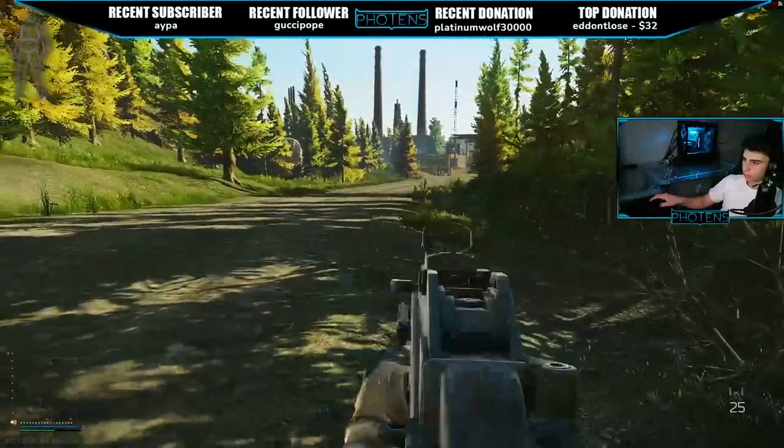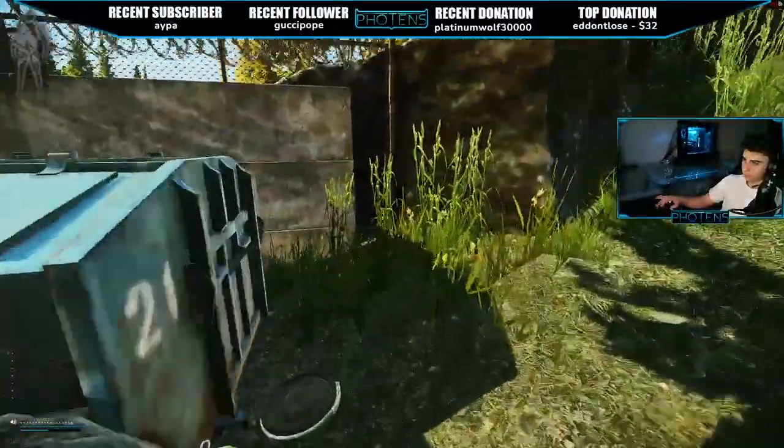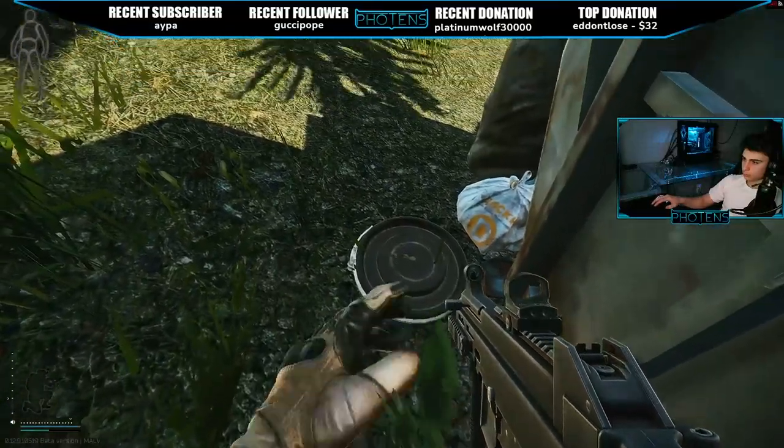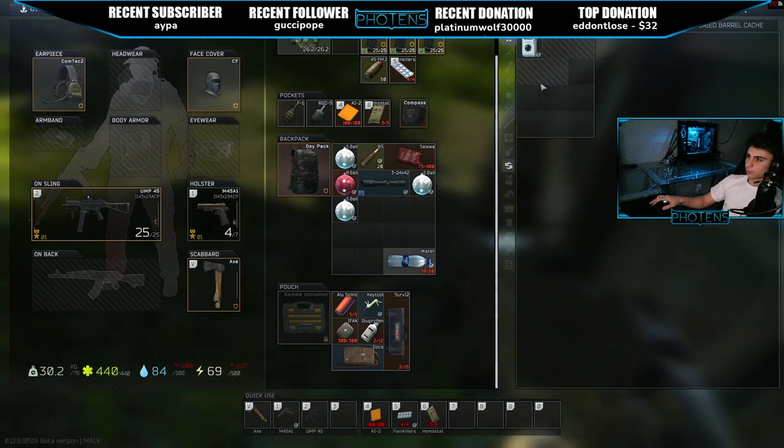One tip I will give: be sure you have extra rubles on you to use the van extract next to the dorms. It costs 7,000 rubles and is going to save you many times and give you immense profits for all the runs that you do survive. Be sure to pack some extra cash in your docs or SICC cases.